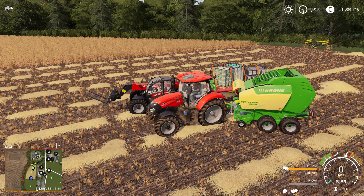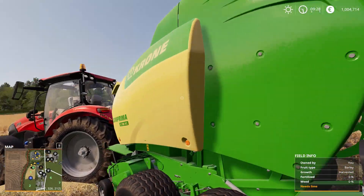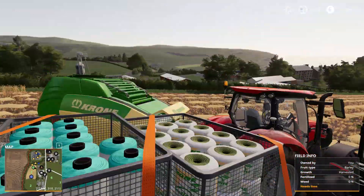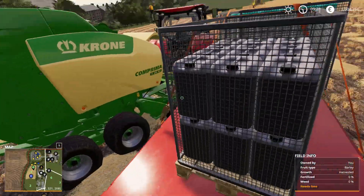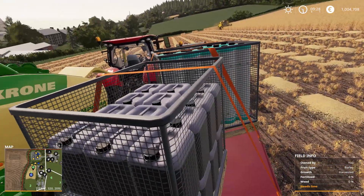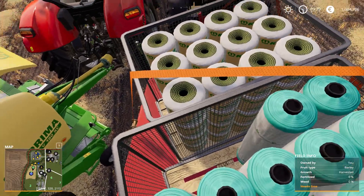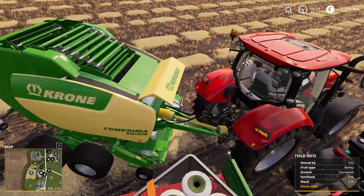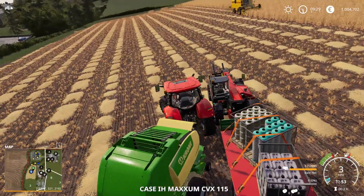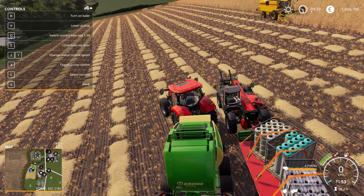The number of bales depends on the size. With the square one you can open the sides and have additional netting in there. For now we only have three. Look at the details on these pallets - it's not just a square box, it actually has a texture, the colors are amazing, and as you use it slightly it disappears. It was like that in FS17 too - really high quality, money well spent.